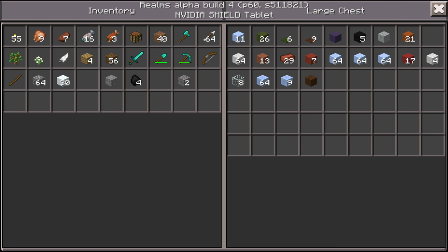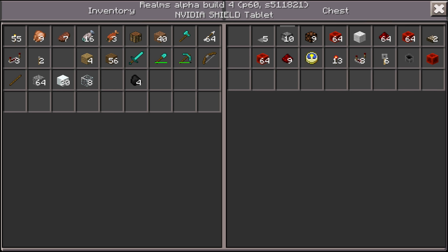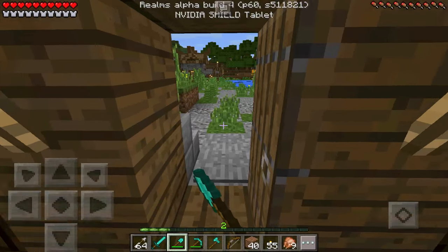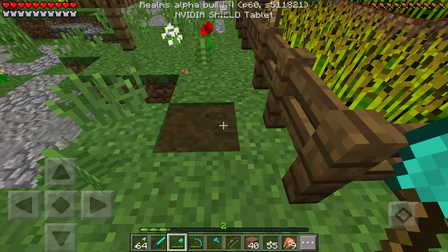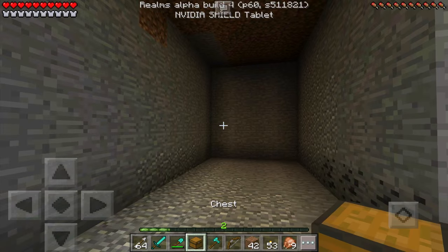I'll grab a few repeaters, a few levers, some dispensers, some redstone blocks, comparators, redstone torches, and a lot of redstone dust. I don't know exactly what I'm going to need so I'll just bring it all. I'm also going to need quartz for the outside and a little bit of glass so I can see the chickens. I'll need to grab some eggs from the egg farm I just made, but that's convenient since I've already got it set up.